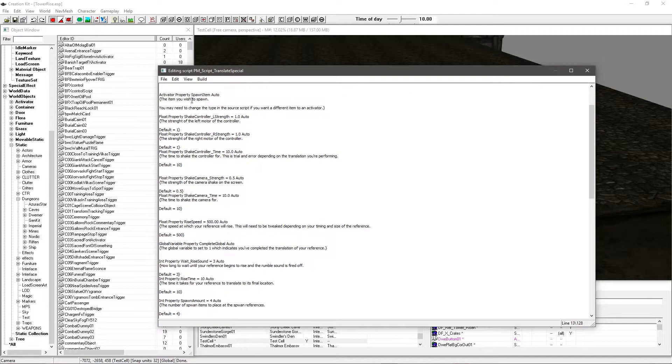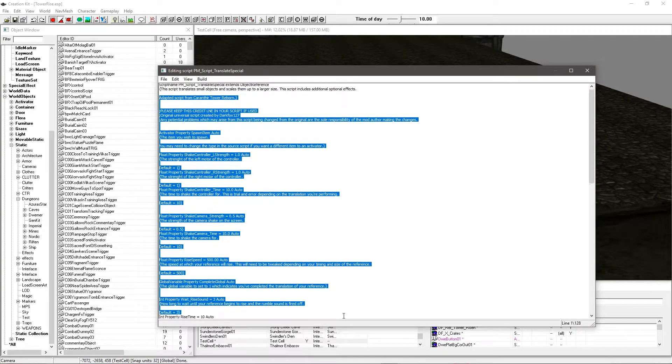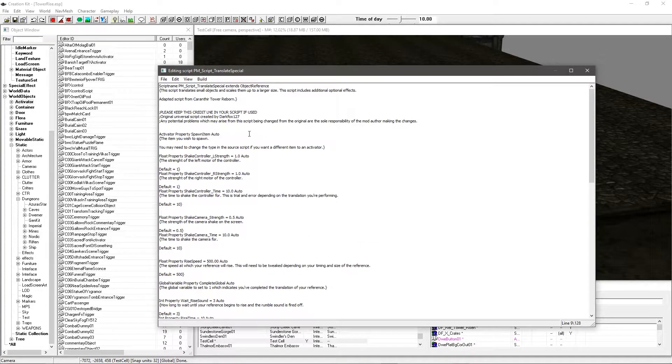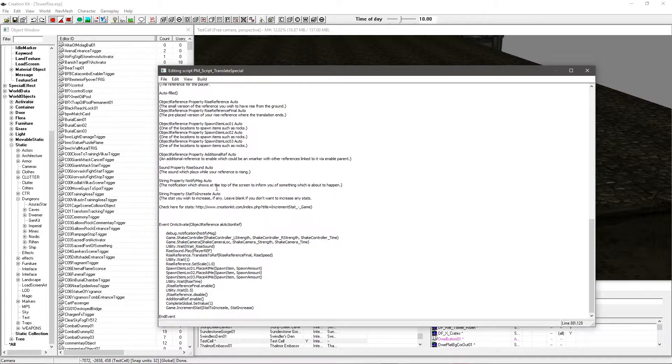The first thing is this is an activator for the item you want to spawn, because the rocks I make fall are activators. If you want to use other things like movable statics you're going to have to change and restate it. Also - and I mention this in these videos - do not use this script exactly as-is, because that could cause issues if other people use it in their mod and one person changes it, it could potentially overwrite yours. Make sure you create your own script and copy-paste the whole chunk into it with your own script name. There's also a disclaimer for credit.